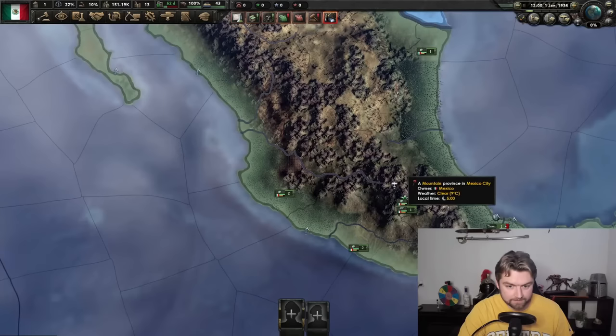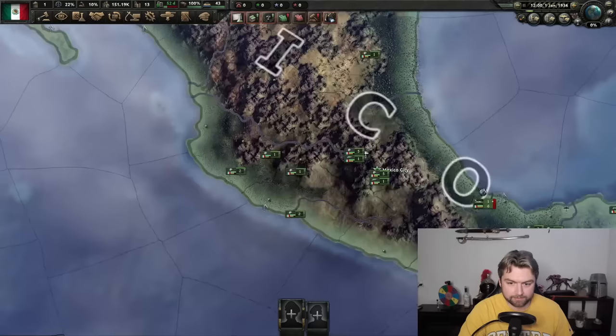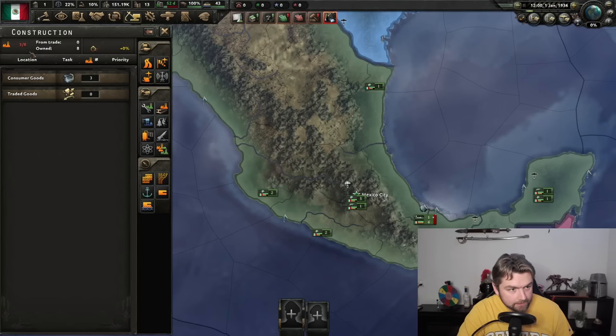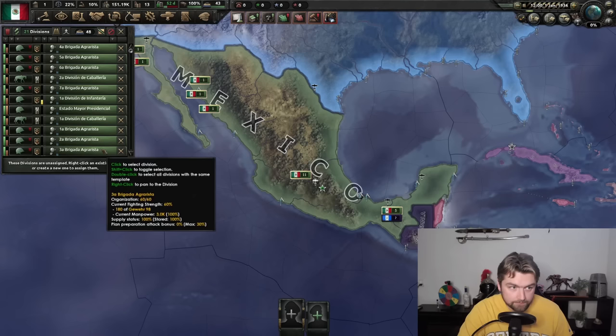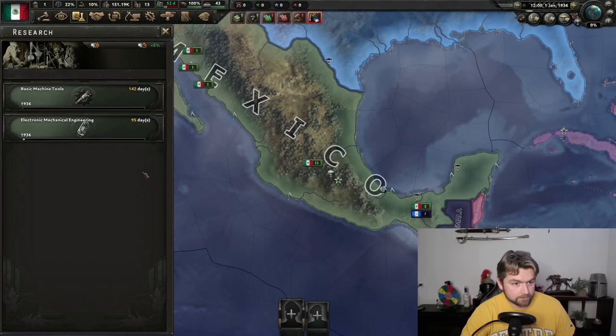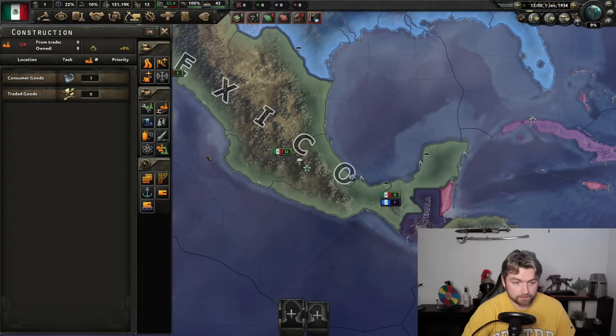Mexico at the beginning of the game starts out with a both good and simultaneously bad position. The government does nothing more than a series of corrupt officials and a lot of bullshit. We have a grand total of two research slots, a weak industry with five usable factories, but actually a decent-sized army — of which a lot of them are missing a lot of guns. The majority of them are like three dudes with two guns between them. So the first thing we got to do is actually get some research and production going, because Lord knows we're going to need to produce a lot.